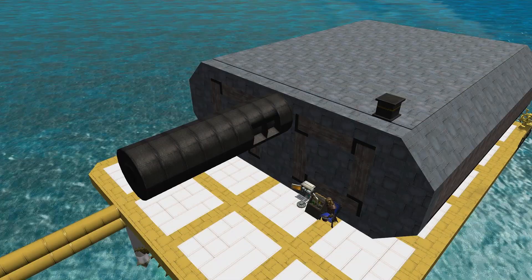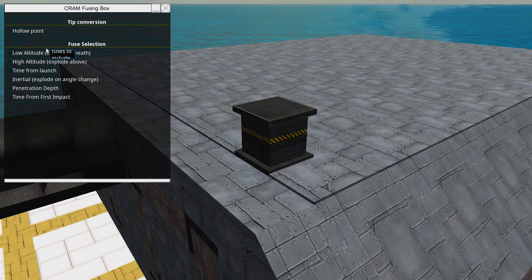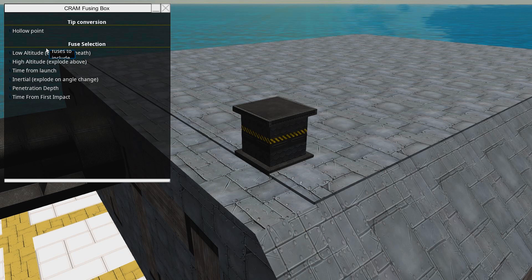Now we're going to play around a little bit with fuses. Here in the fusing box we have low/high altitude, which is good for exploding around aircraft or stuff like that. We have time from launch, and then we'll need a laser rangefinder cram part to make it explode when we want — when it's close to the vehicle. We have inertial, which will decrease the chance of the shell bouncing off. Because if we had this shell we just fired — which is high explosive and frag — we would want an inertial fuse on it, because we want it to explode on the surface of the craft. To make it not bounce, the inertial is great.